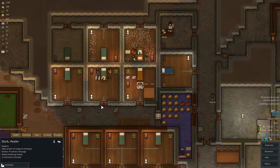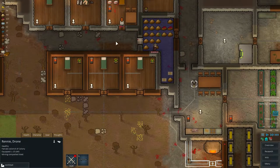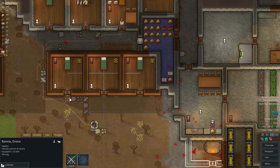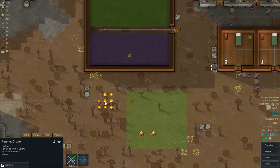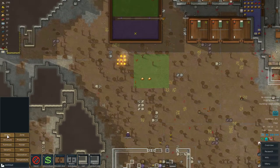Stork is having a mental break. Why is that? Probably because we harvested his organs - yeah, that's reasonable. Let's go and get Renny to do something. And some stupid squirrel just blew up. What the hell.